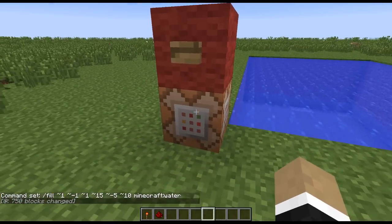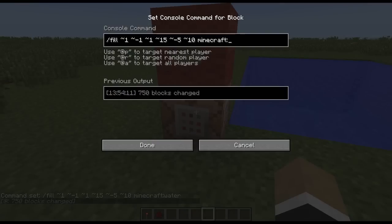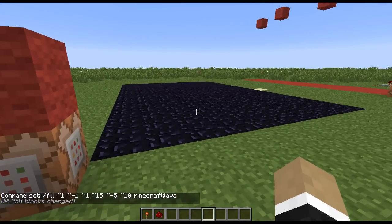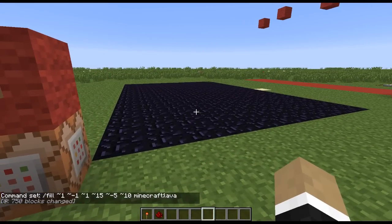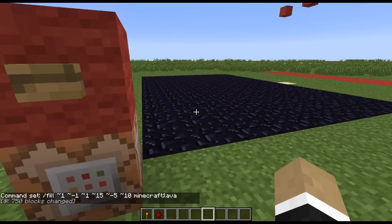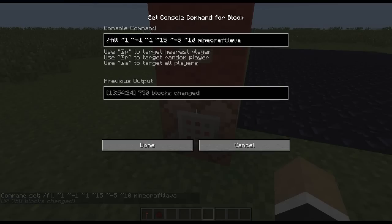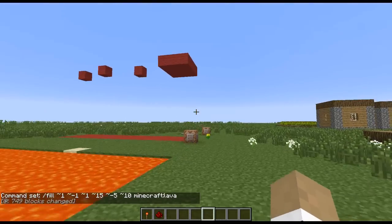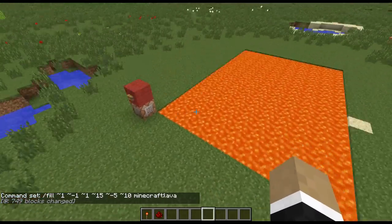I just filled it with water. Alternatively, we could fill it with lava and run it again — and that just turned it all into obsidian, which I actually wouldn't have expected to happen. Now we can run the command again, and that should just change it to lava. There we go. So that is the fill command.